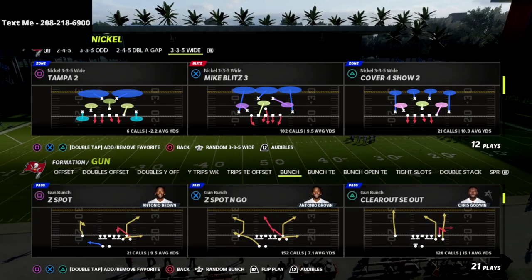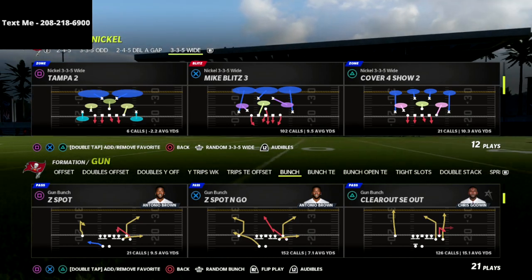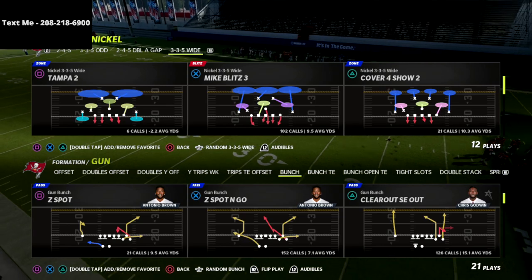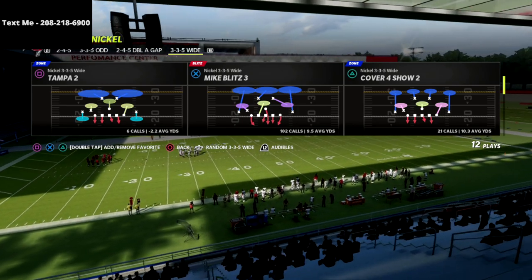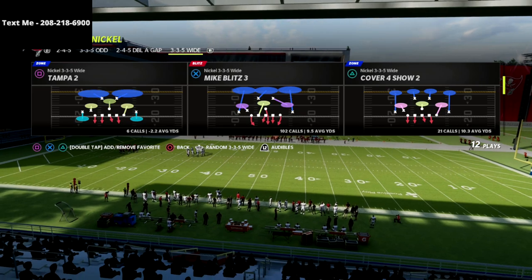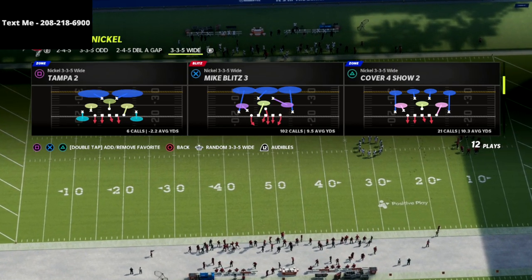I just released my 46 defensive guide, primarily centered around the 3-3-5 and 3-3-5 wide, with a bonus on the dollar 3-2-6 as well as other formations in the 46 playbook. If you want access to my full 46 defensive ebook, there's a link in the description — you can get that full defense for just $15. If any patches come out that change coverages or blitzes, we'll update you accordingly.